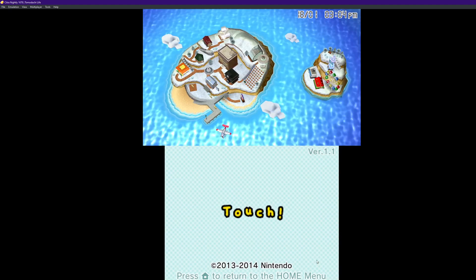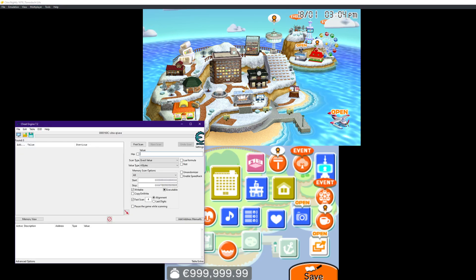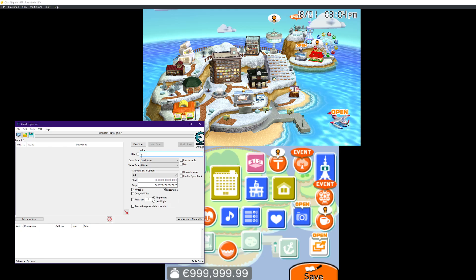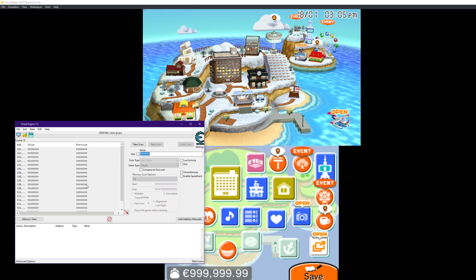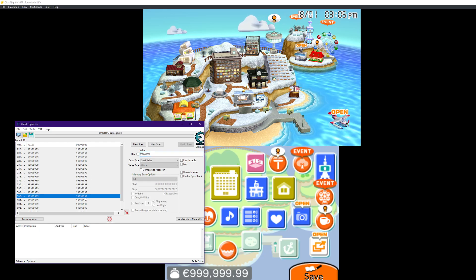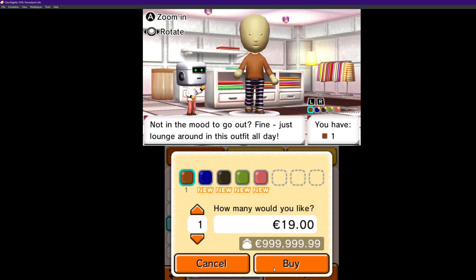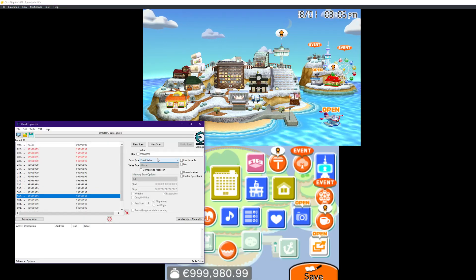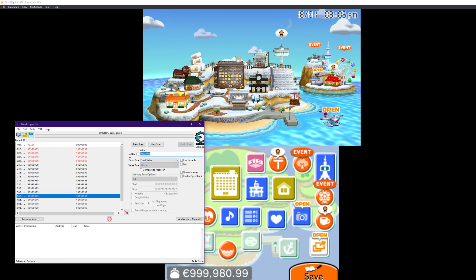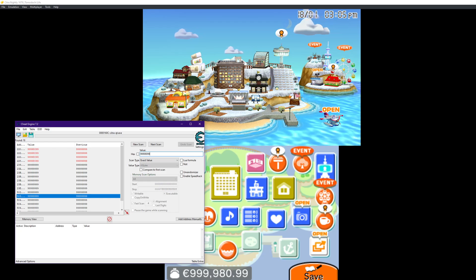First of all, you're going to want to launch the game. As you can see, I have a million dollars. How to get this amount of money is you're going to punch in the exact amount of money you have. Don't worry about the decimal — first scan. That's your money right there. I'm going to spend some money because I have too much and it's reading as a bunch of other values. I think the sweet spot is four values.